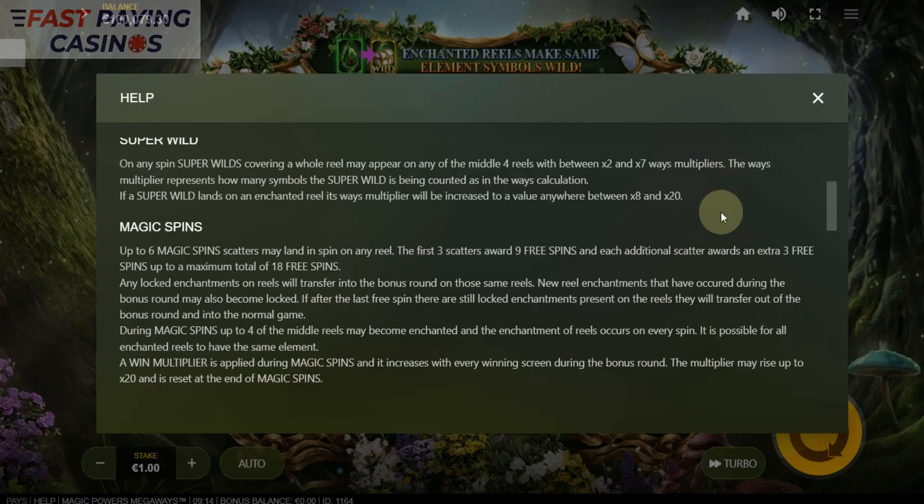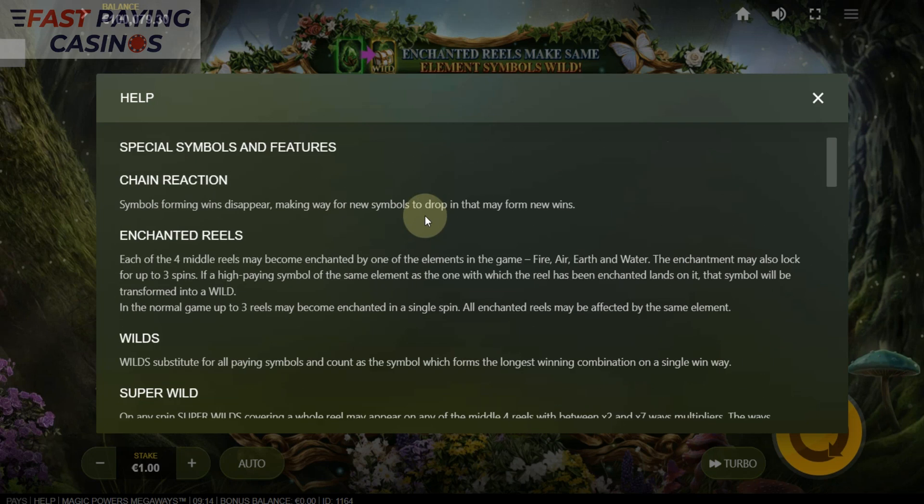And just to clarify the rules: if a super wild lands, its ways multiplier will be increased to a value of anywhere between 8 to 20x. Super wilds - which is what we saw there - have the amount of rows on the reel, so a 2 to 7x multiplier. And if the super wild lands on the enchanted reel, that is when it goes 8 to 20x. And that is just a random element which we have seen.